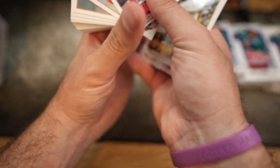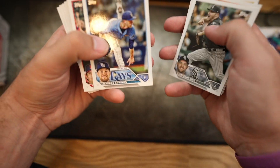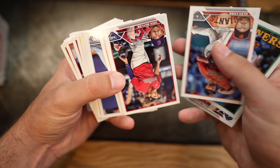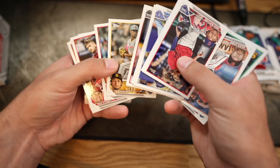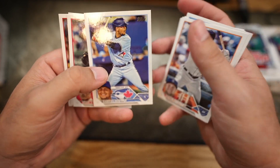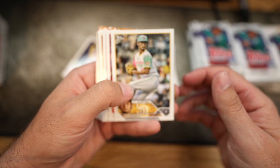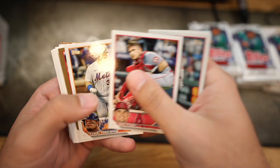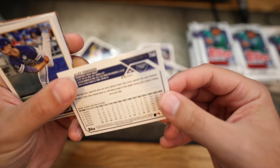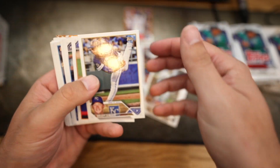Okay, Fernando Tatis Jr. — not bad. A lot of these cards seem to be flipped. Oh, Ichiro! I really wish he was in MLB The Show. Matt Chapman, Austin Meadows — come on, give me something big. Yu Darvish. Oh, there's an Alex Verdugo — is this gold? Oh yeah, that's out of 20. DeGrom — alright, DeGrom's probably going to be my starting pitcher. Bellinger could be a pick. Nothing too crazy out of the first six packs.